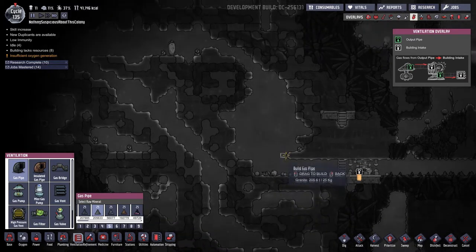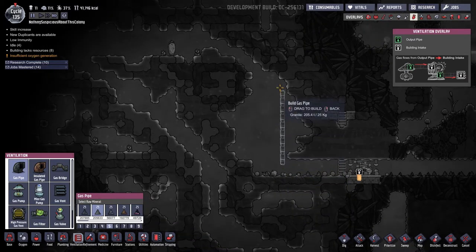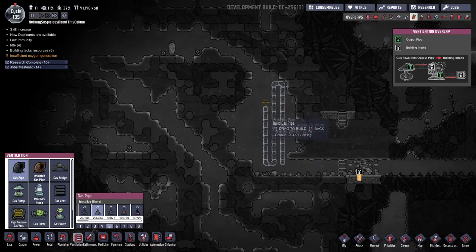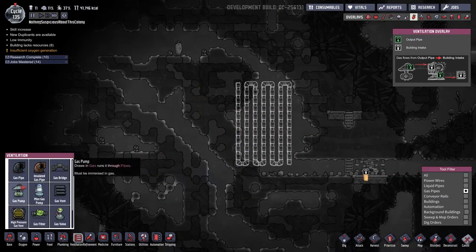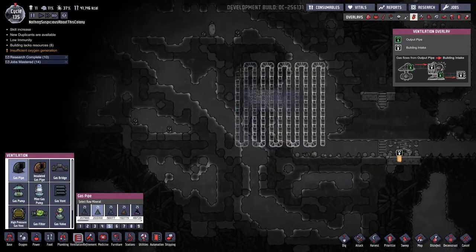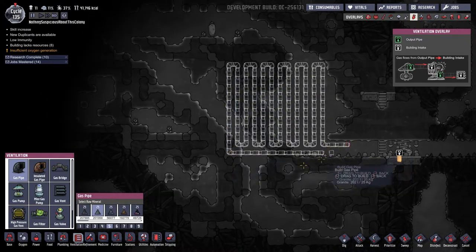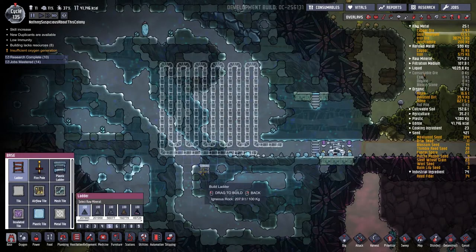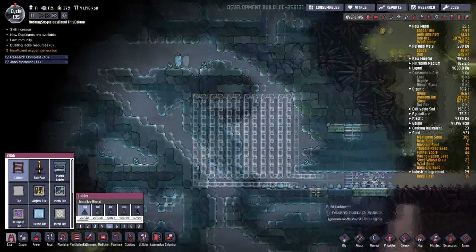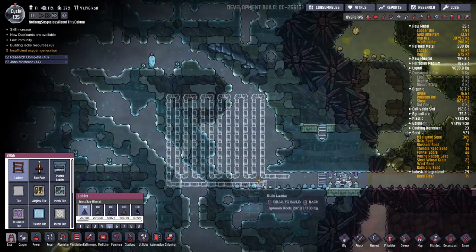We're going to make a snaking radiator type of thing — it'll go up and come down. That should hopefully be good to get us started. If we need to add more segments to our radiator, it'll be no big deal. Eventually all the heat we're pumping into this biome will melt it and it'll no longer be useful, but by then we should be in a position to make a more permanent cooling solution.